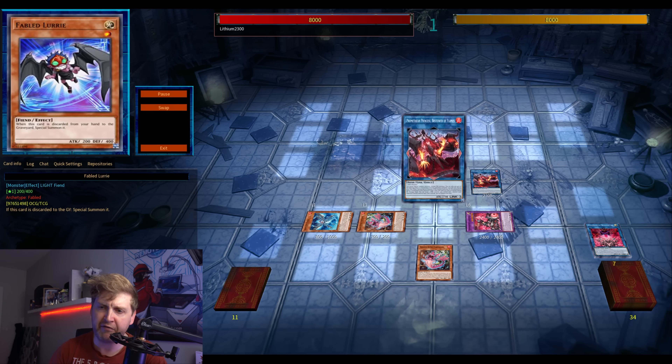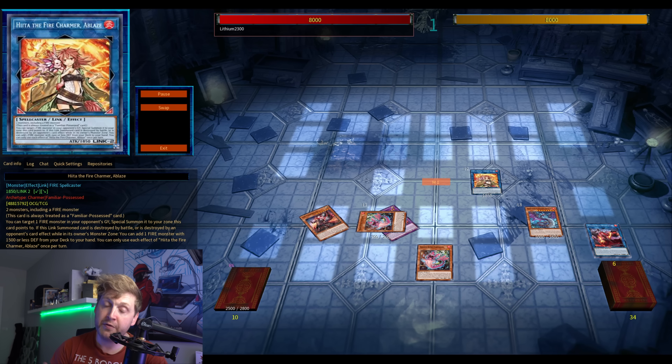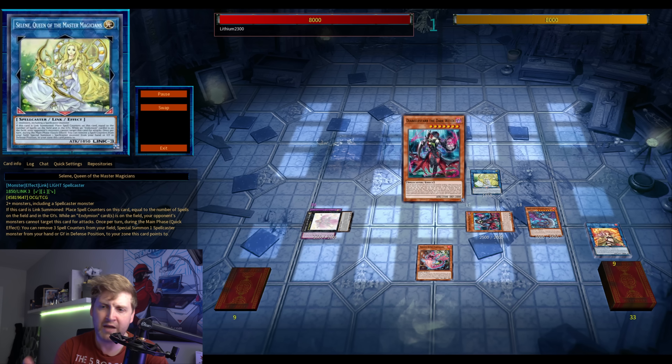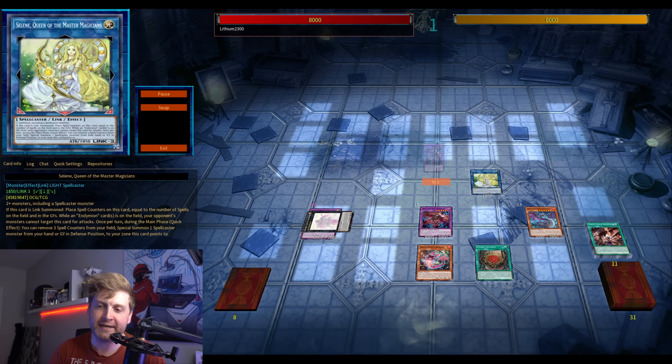These combos are now basically the same as before, but a small deviation is going for Beatrice — Beatrice is needed to send Diable Star from your deck to the graveyard. Thanks to Selene you can reborn Witch, and that turns on your entire Azamina engine quite nicely.